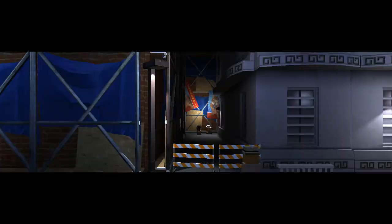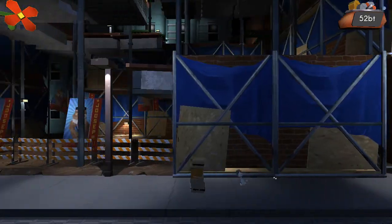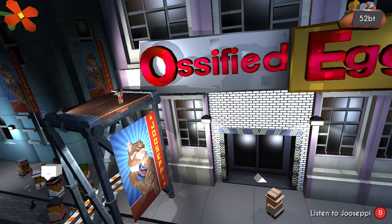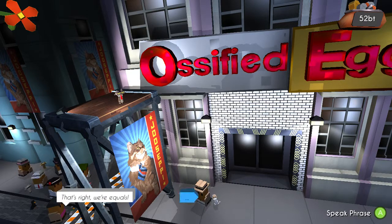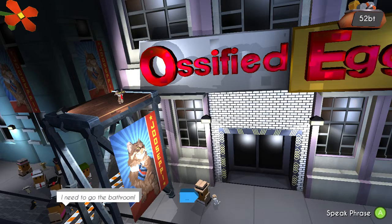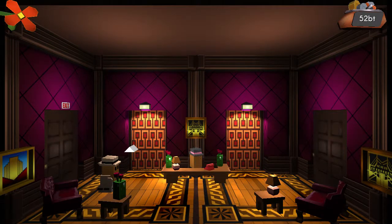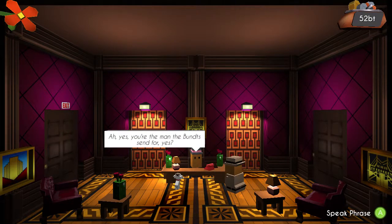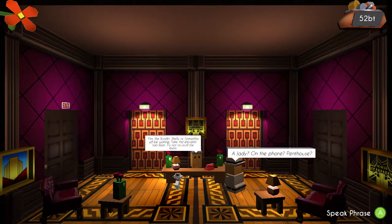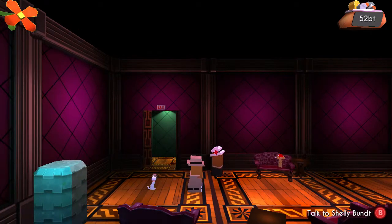The game is essentially two-dimensional - there are just planes there - except in a 3D environment. So you generally can only go forward and back, but the environment can rotate around you, a la Fez.